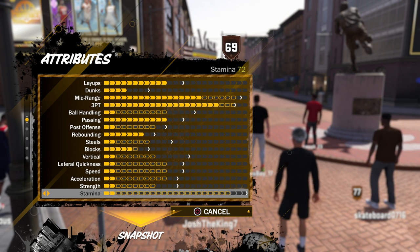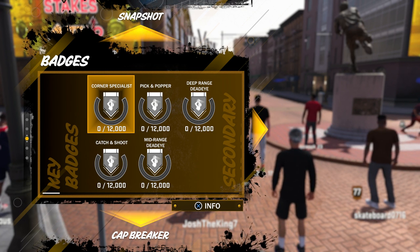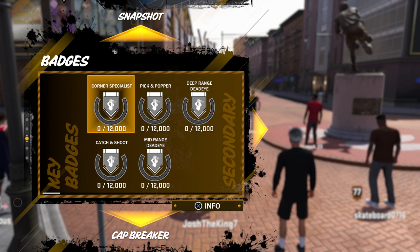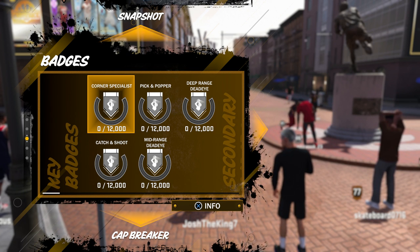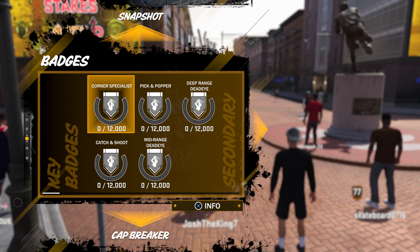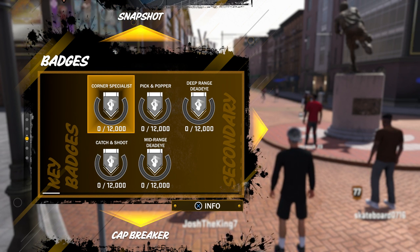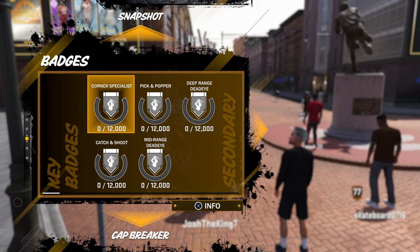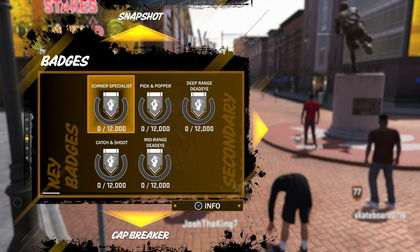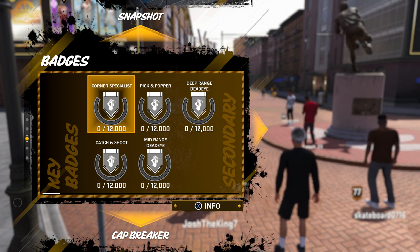I'm going to be grinding badges on this player over the next few days since there's a three-day weekend. I have a question for you guys — for Road to 99 I've been using my other center but it gets kind of boring, so do you want me to switch to a different player? I could use my pure sharp 6'10", my 6'4" playmaking slasher, or this new player. Let me know in the comments. Once I drop gameplay with this player you can compare and decide. If you enjoyed the video, drop a like, subscribe if you're new, and I'm out — peace.